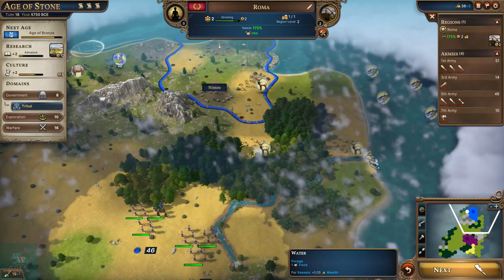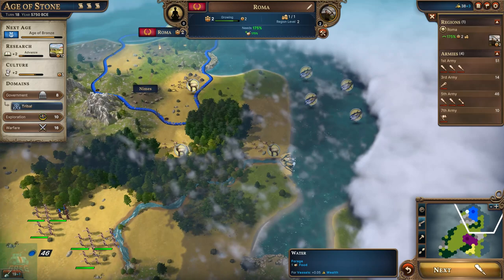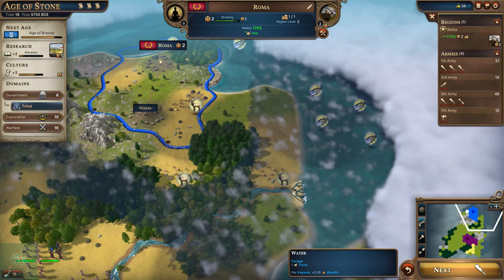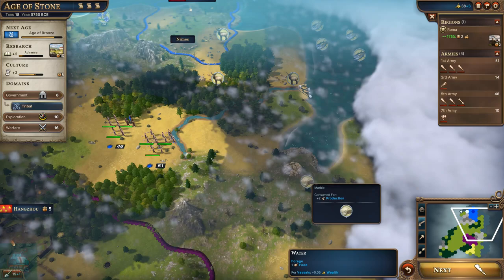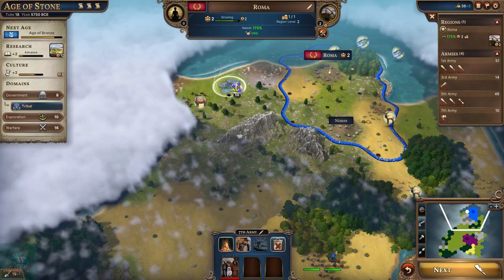I'm thinking maybe get some eyes around this mountain and then move back southeast. It might not be a terrible idea to start a city at the foot of this river. There's a ton of fish. I hate to have two cities that close, but I don't know how else to grab that fish. There's marble down here and wheat. I think this looks like a great spot for the city - next turn let's head back this way.